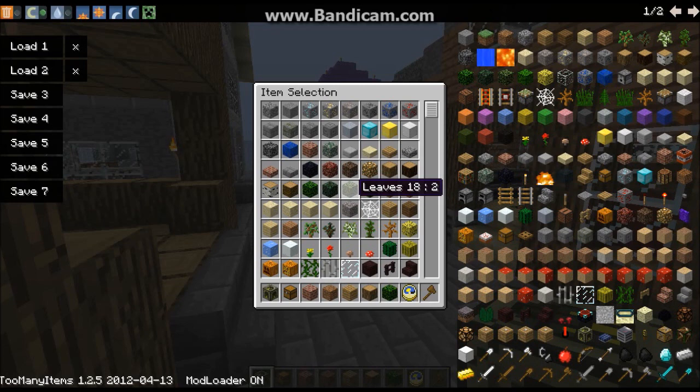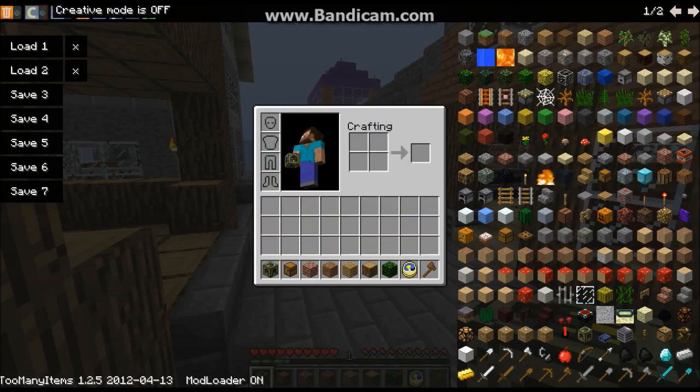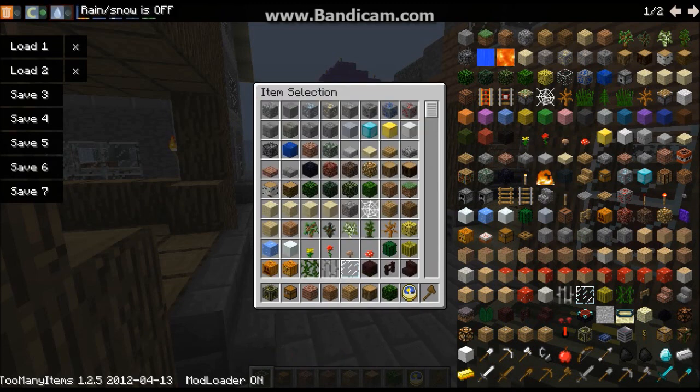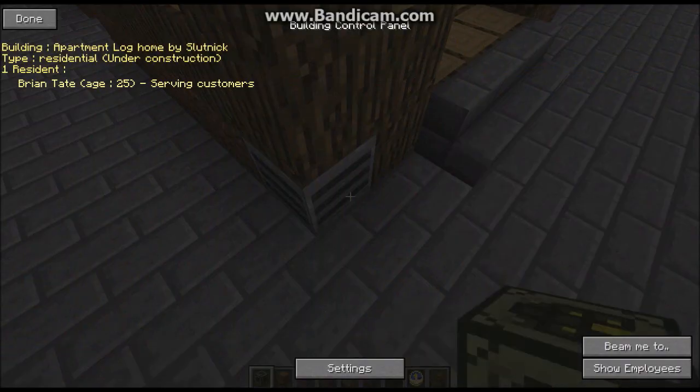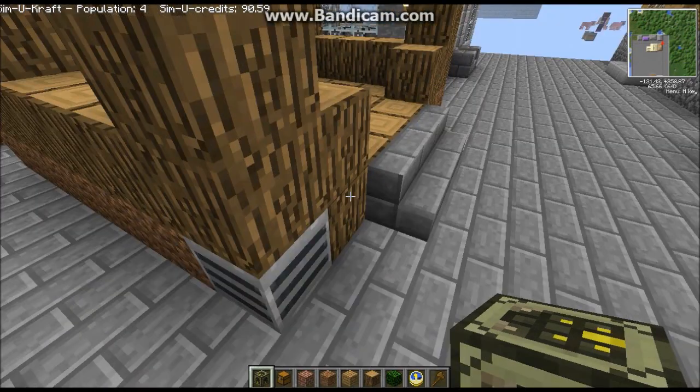With SimuCraft I do not recommend using these commands right here — the rain, the set time stuff, and the easy mode. I have used the delete mode — I've turned that on and off and deleted a lot of stuff. This is the other type of block — the building control panel. It shows you who lives there, what type of building it is, and whether it's under construction still.